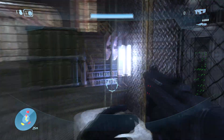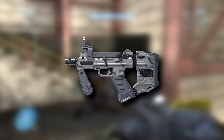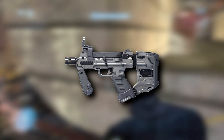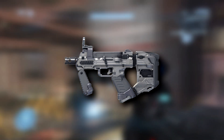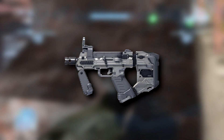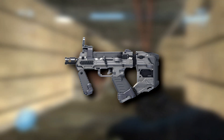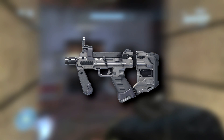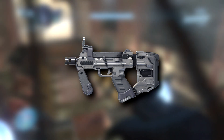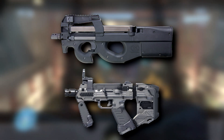The SMG's next appearance in the mainline games was in Halo 5 Guardians, and had therefore been missing from the games for 8 years. The design more or less keeps the silhouette we all know and love, but it's in the details where it differs from its predecessors. The biggest change is the placement of the magazine — it used to stick to the side of the gun, but now took some inspiration from the real world FN P90 and placed it on top, right below the optics.